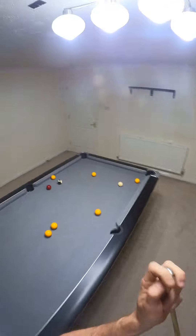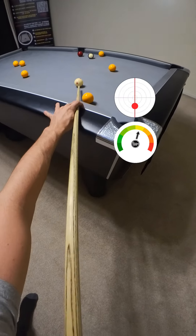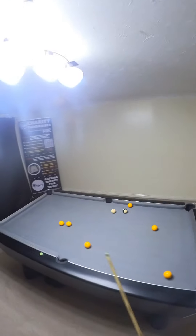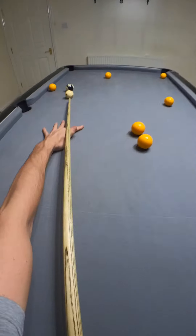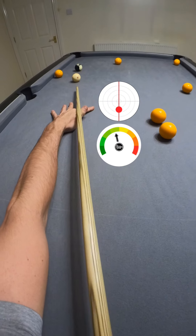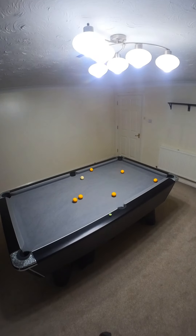I can just play this into the right side of the pocket and leave the cue ball where the red is roughly — and that's a dead straight black, much easier than if I was in the position on the cushion. So that is episode 38 done!